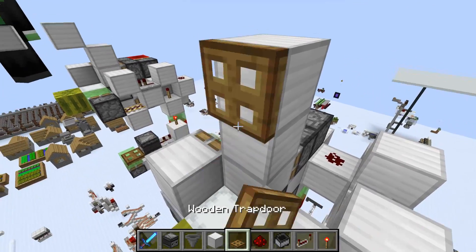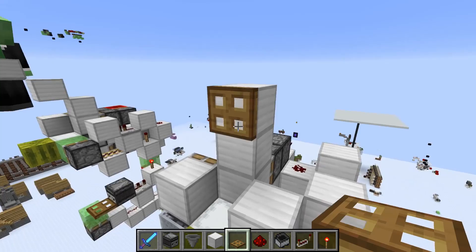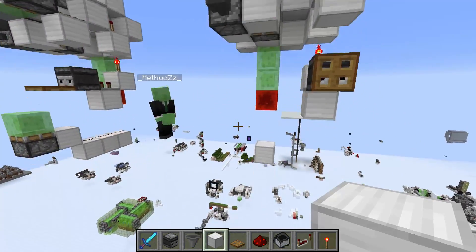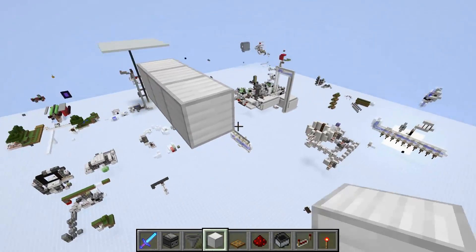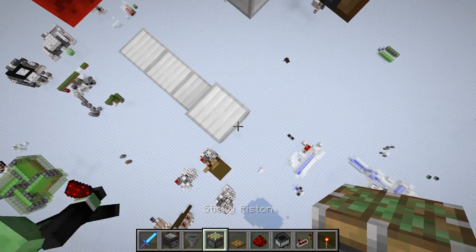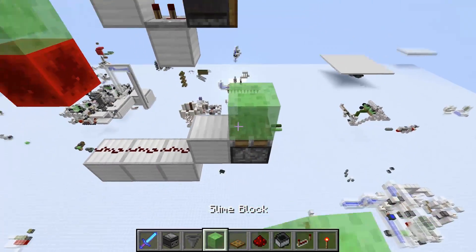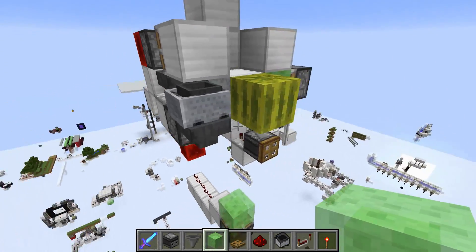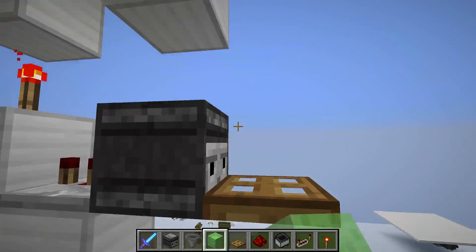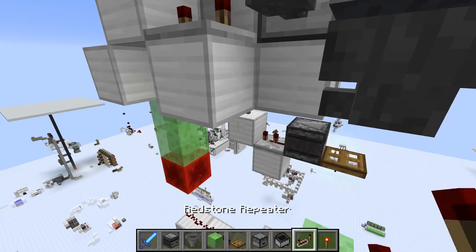Above your secret entrance you need a full block, or like I did on Hermitcraft you can use a trapdoor and flip it up and down. Lastly, build the launcher — very simple. Put the launcher there, a few redstone dots, and a slime block, and that already completes the setup. You can stand on here and launch yourself up.